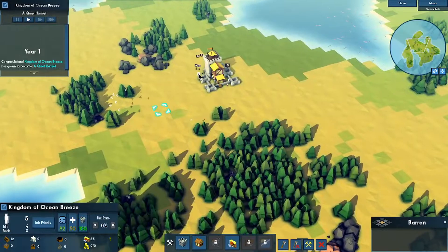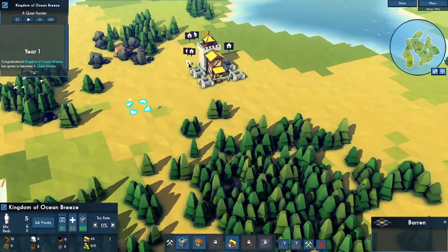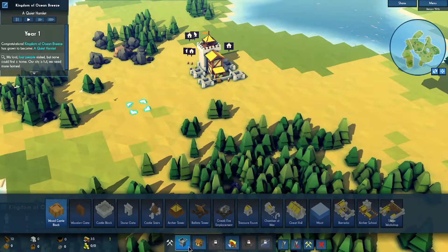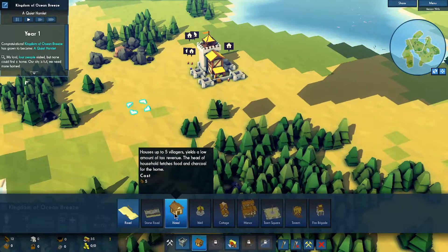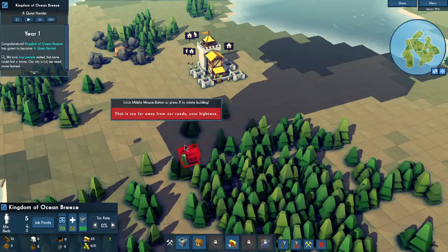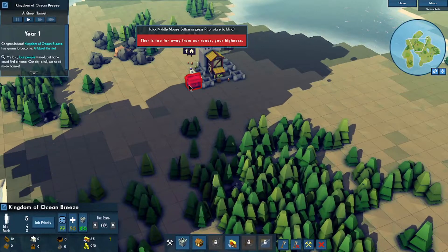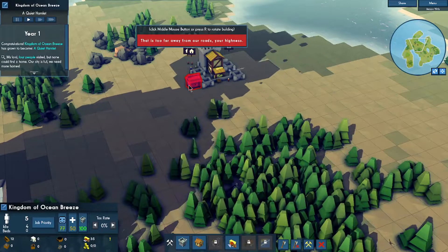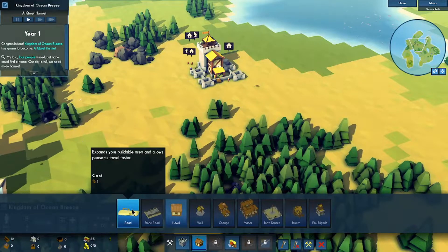Scrolling feels backwards — okay, that's weird. Scrolling up seems reversed. These guys need a home. Going into town menu — road, hovel. A hovel houses up to five villagers. I think I need to place a home, but it says too far away from our roads, so I need to build a road first.